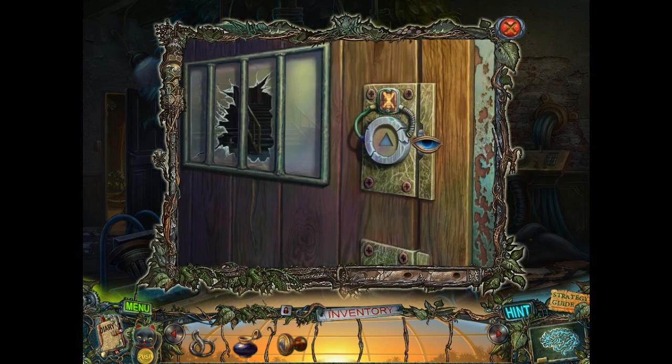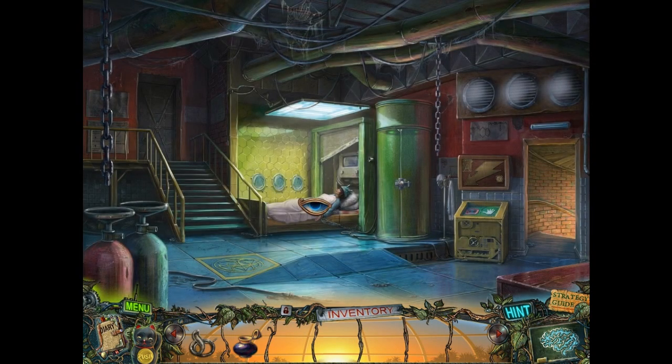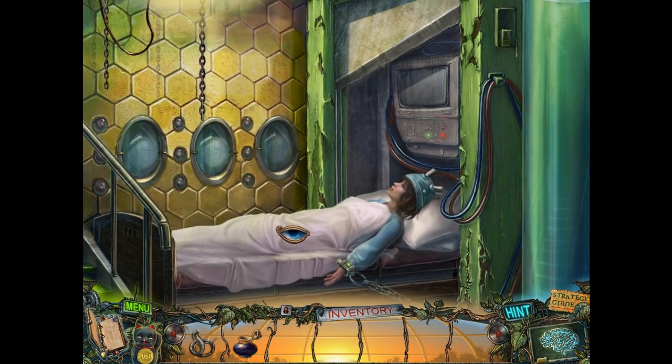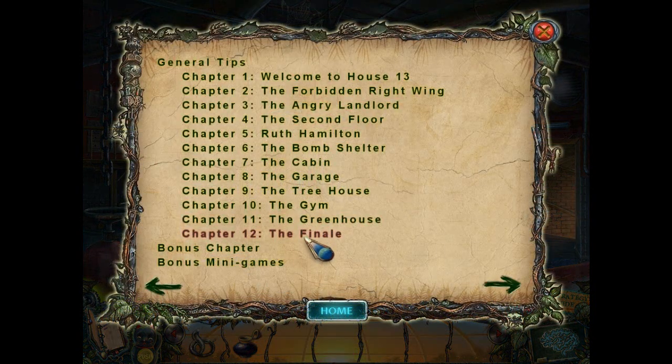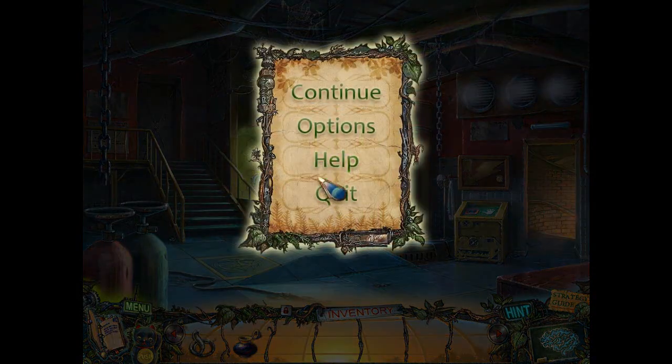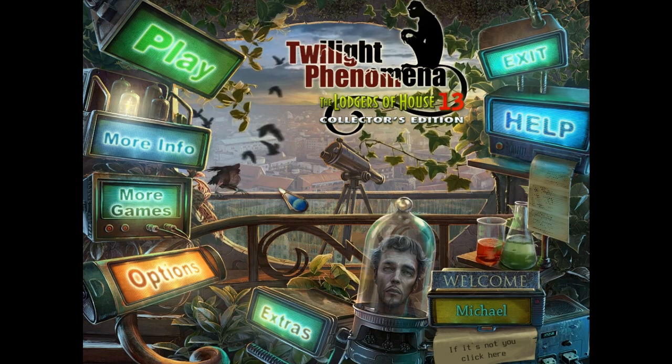Anyway, that's the end of the chapter. We have the triangle stamp, so now we can go into this room where Dizzy is being held hostage. We need to figure out some sort of way to save Dizzy, and we will definitely figure out how to save Dizzy in the final chapter of the game — Chapter 12, The Finale — which technically isn't the final chapter because there's a bonus Chapter 13. That's it for chapter 11 of Twilight Phenomena: The Lodgers of House 13.